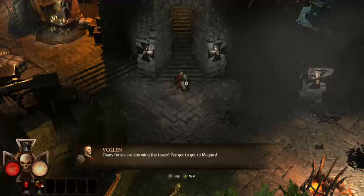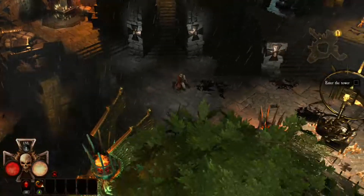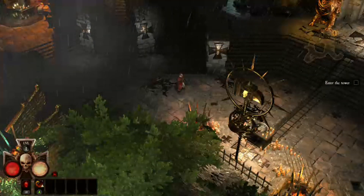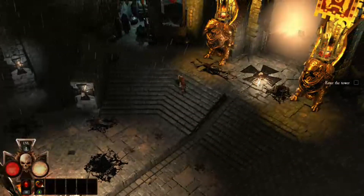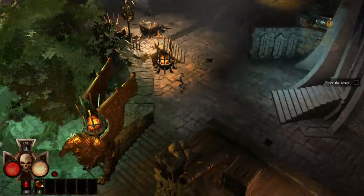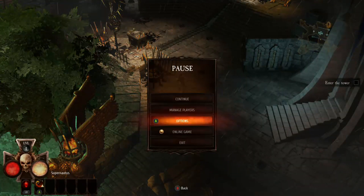I've got to get to Magnus. Chaos Forces are storming the tower. A is to attack — presumably on PlayStation it would be X. That looks like my healing items on LB, and if we swipe right or left we've got an attack there. The right stick seems to do a kind of stronger attack. The game looks really nice. I can be online or offline, play with friends only, etc.